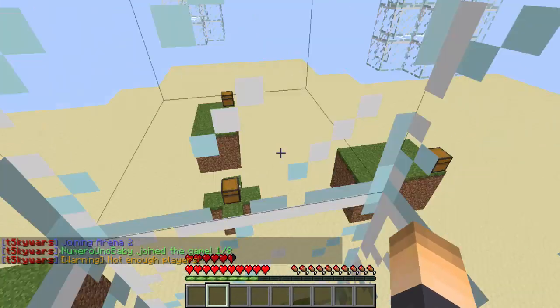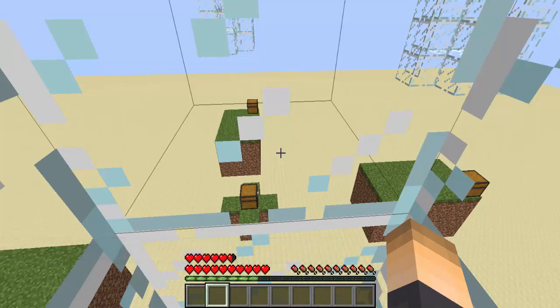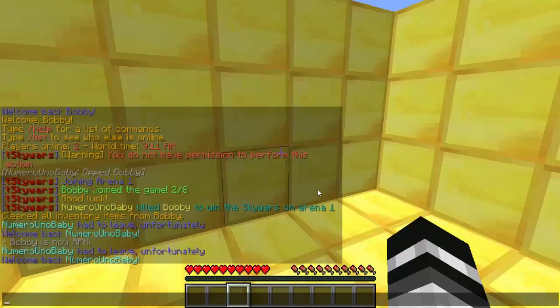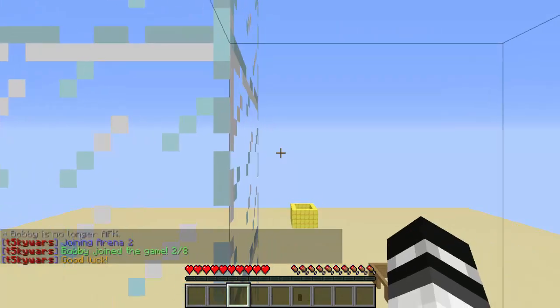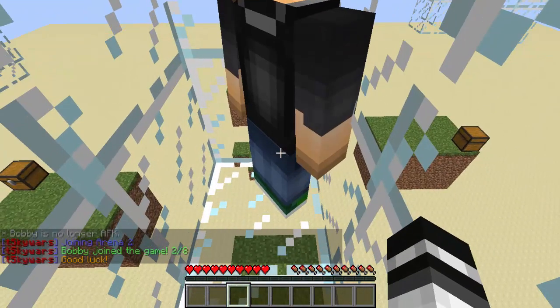We spawned a little bit inside the glass, but that's okay. We have one out of eight players. Now I'm going to get Bobby to join — the game won't start because I only have this account and Bobby, but let's get him in. So /TSW join 2, and there we go: me and him spawn in the same cage. We are currently on the same team, which is how it works.